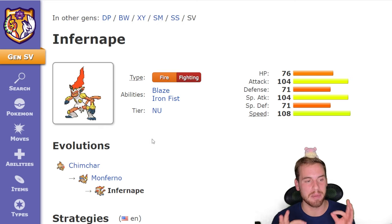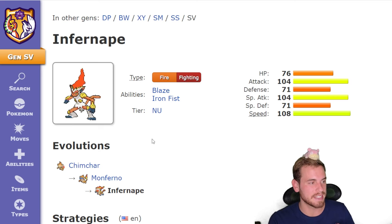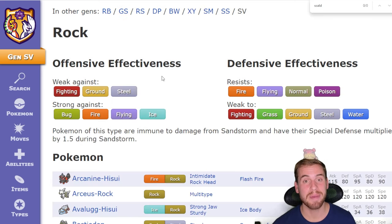Seven-star Infernape is Tera type Rock, so we know it's going to have at least one Rock-type move. Infernape is normally a Fire and Fighting type Pokémon, so we can expect it to have moves of both of those types as well. Rock type has five weaknesses: Fighting, Grass, Ground, Steel, and Water.